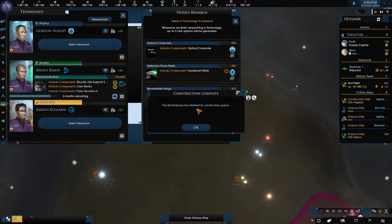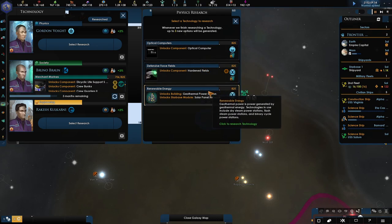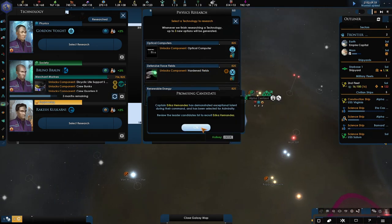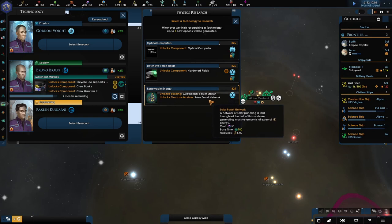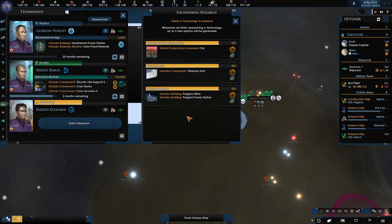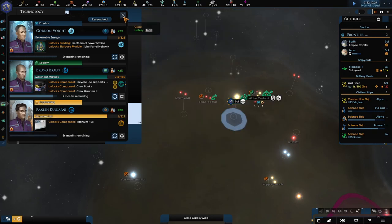Some new research has been done — construction complete. That's our star base that's just been completed, with the shipyard on it. We have a promising candidate, Hernandez, which we'll look at in a moment. We're going to go for the geothermal power station and solar panels — that can be quite useful. For the research, it's either Persian mines or the titanium hull — I'm going to go for the titanium hull.